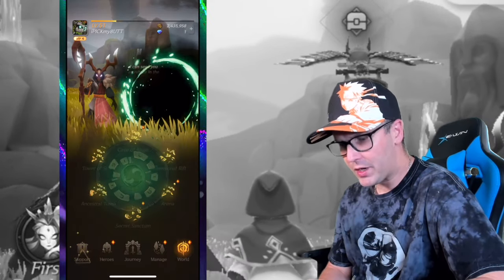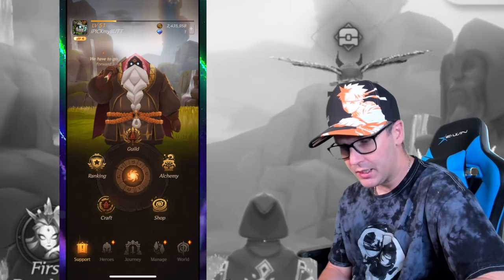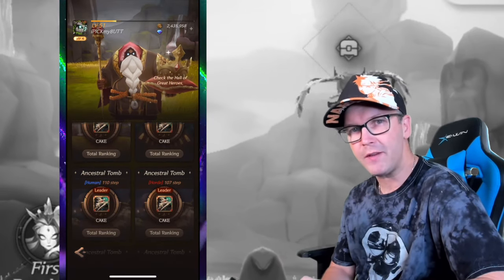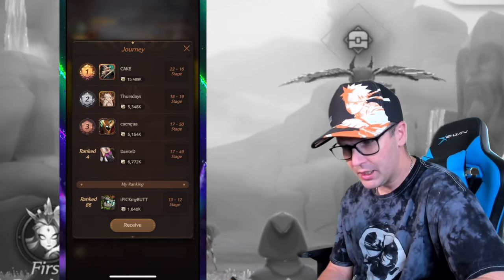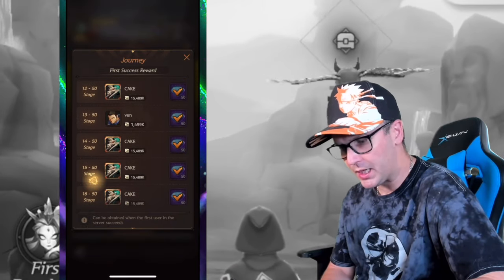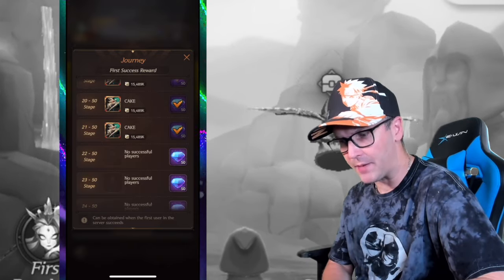Over on the support tab at the bottom left, we have server rankings based on who first achieves milestone stages. For example, when the current leader Cake finally beats stage 2250, everybody on this server will get 50 gems.